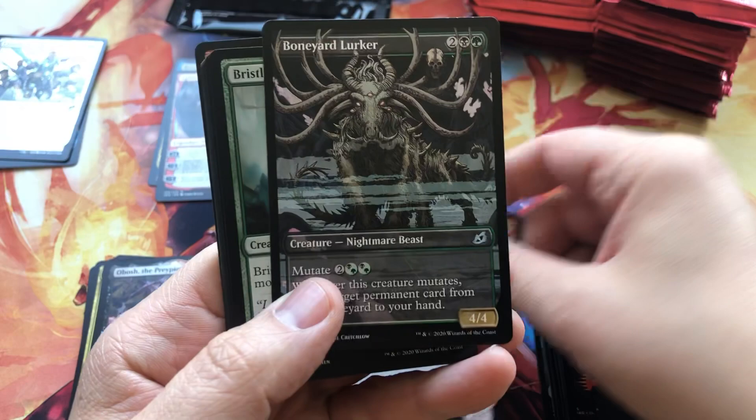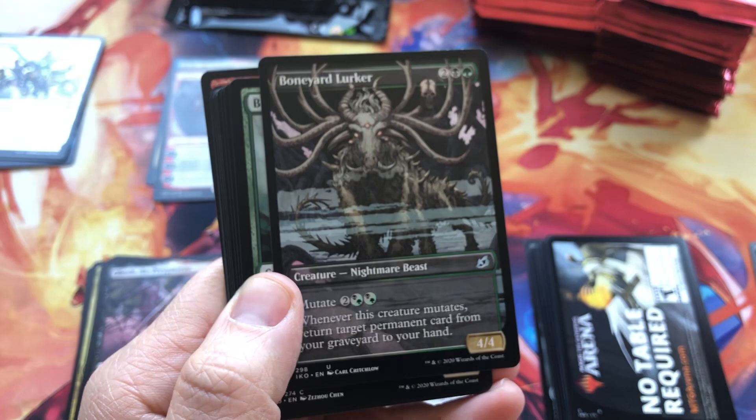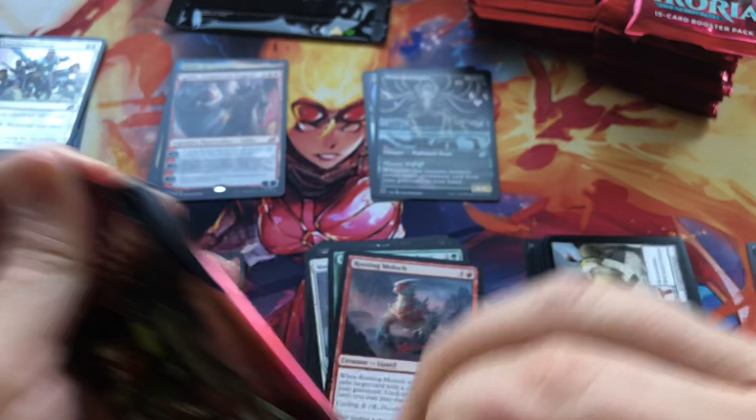And the uncommons — whoa, that is pretty cool. Look at that artwork. Boneyard Lurker Beast. Bristling Boar — who remembers Bristling Boar? Alright, on to stack number two.